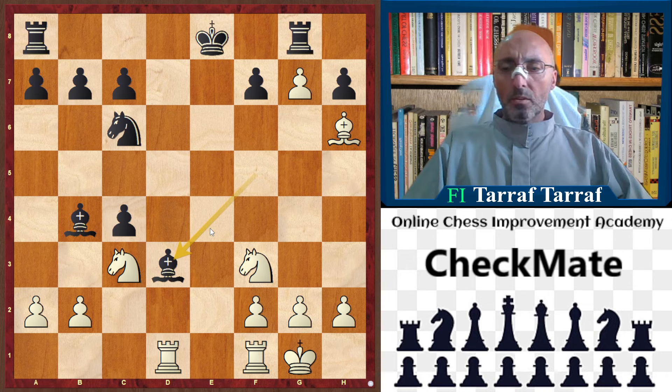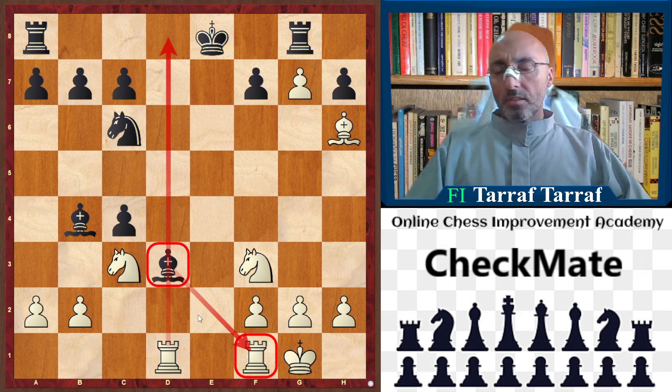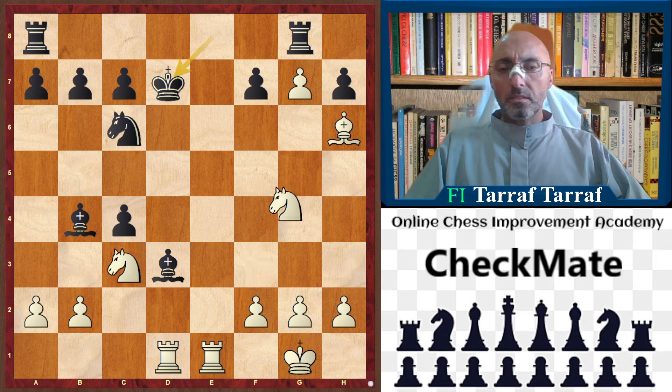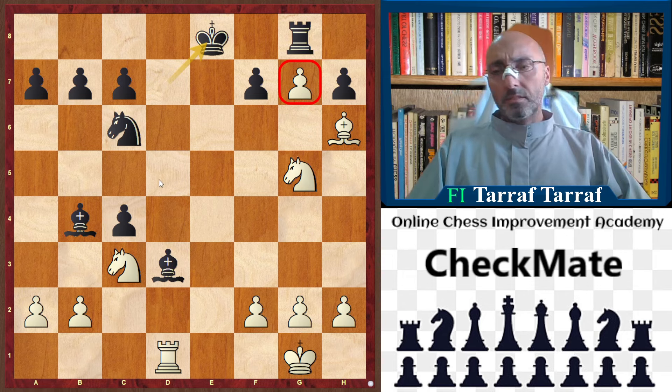In the game, black played bishop to d3 — it looks like a good move, blocking the rook and disturbing and attacking the rook on f1, disturbing the whole white camp. But in further analysis, this bishop on d3 is a bad move. Let's see why: rook to e1, rook f2, e1 check, king to d7, knight to g5, rook e8, rook takes e8, king takes e8 — because the rook on g8 cannot leave this square because of the g7 pawn. This is why the pawn on g7 is very dangerous for black.